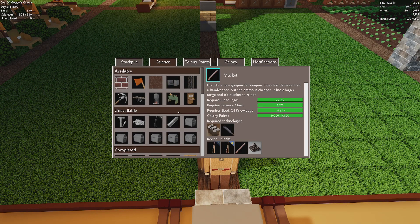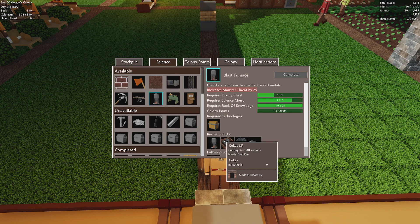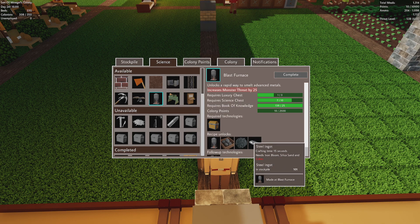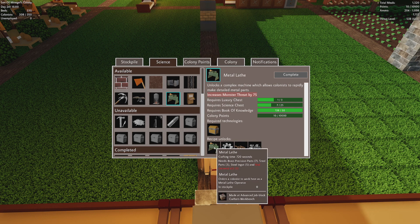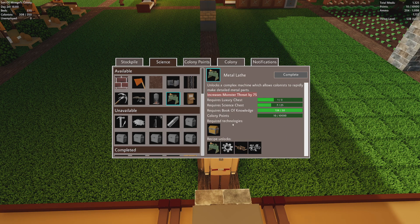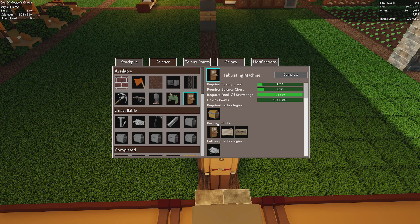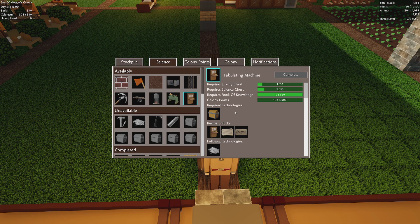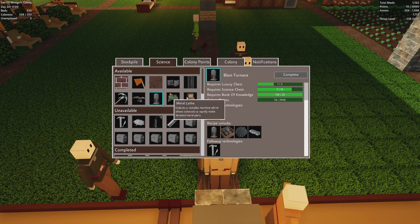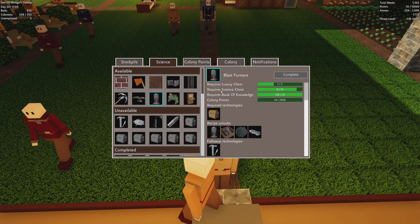Let's plan our next science. Blast furnace — makes cokes, iron blooms and steel ingots. So this is a faster way of making ingots and whatnot. I need luxury chests, science chests, and an absolute ton of colony points. I'm not sure what these do — they may be a more advanced way of making books of knowledge. I think I want to get this, which means I need luxury chests, which is just a thing I can make and have to wait for.